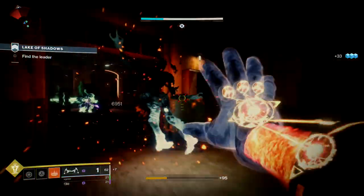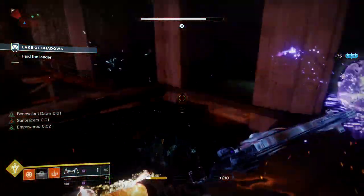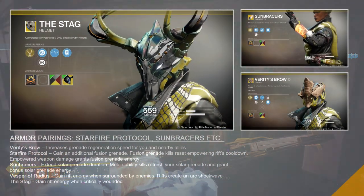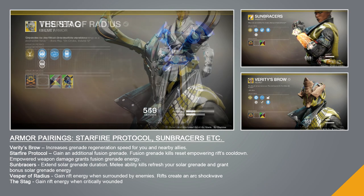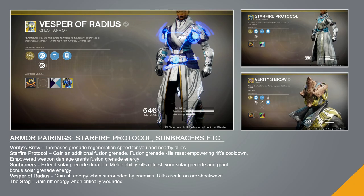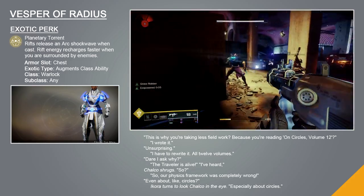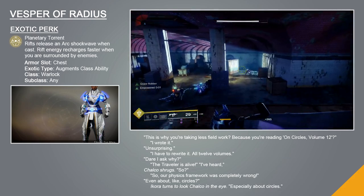Both playstyles have their strengths and weaknesses, and exotics help to facilitate that playstyle. The healing playstyle might seem a bit dull depending on your perspective, but keeping your team alive is very rewarding, especially when you save them from a close call. The Stag and Vesper of Radius are two exotics that will provide you with additional rift energy. The Stag grants bonus rift energy when you're critically wounded, and the Vesper provides rift energy when surrounded by enemies. The Stag allows you to play conservatively and still generate bonus rift energy frequently, while the Vesper has the potential to generate more rift energy but only if you play very aggressively.